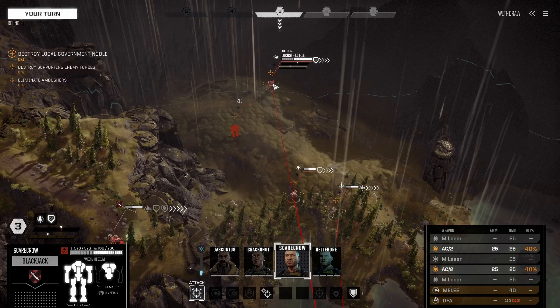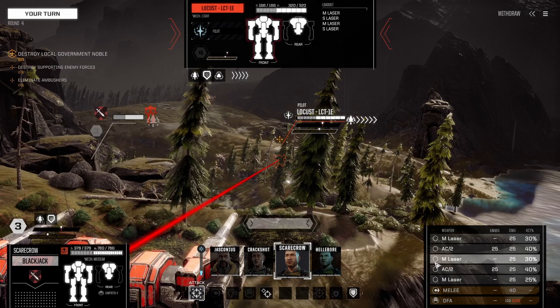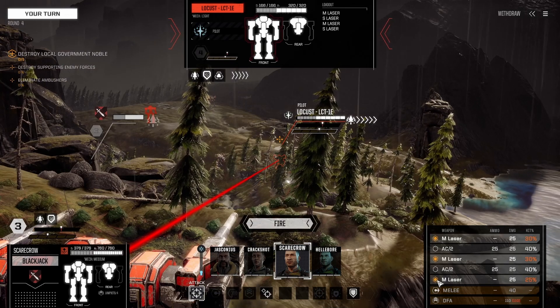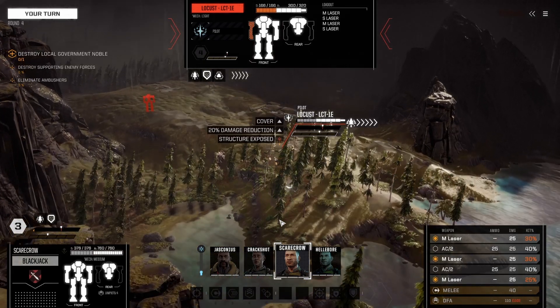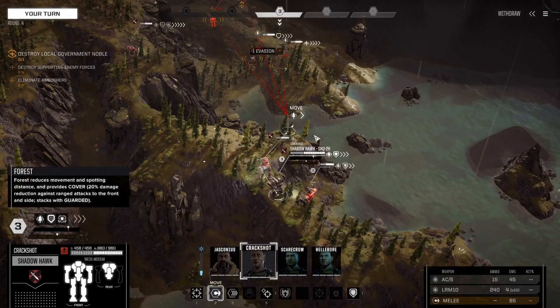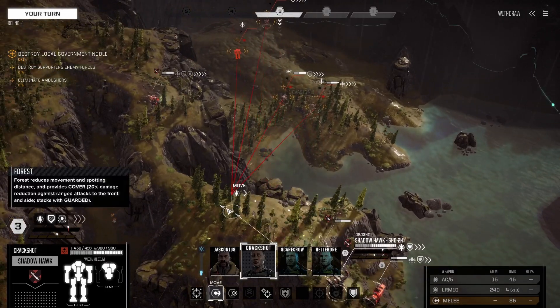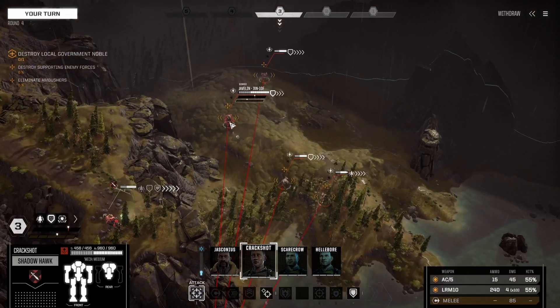Some damage reduction — shoot at this guy but don't shoot all the lasers; don't waste your ammo. You probably won't hit anything, but there you go. The Shadowhawk can get up here and see what this other mech is — it's a Javelin. Seventy-five versus fifty and fifty.